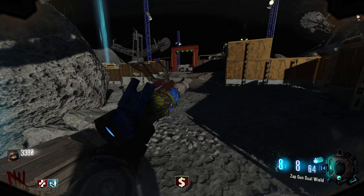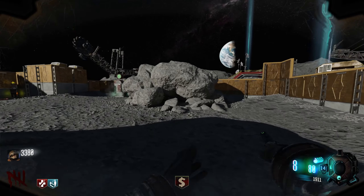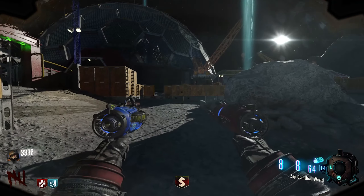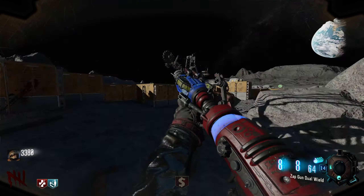We got it — a Zap Gun! I think combined it's called the Wave Gun. Oh, I didn't see picking it up — three, four, four is the magic button. Wave Gun, there we go!